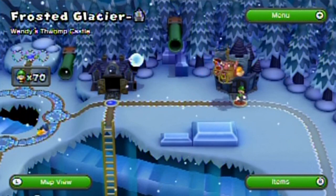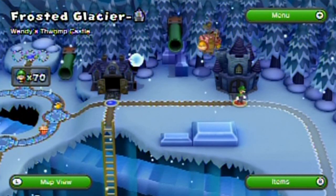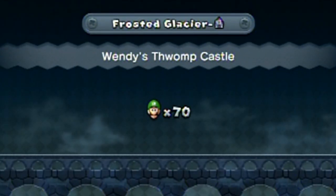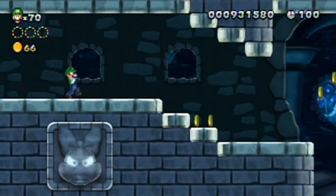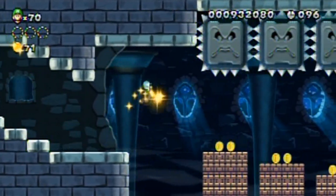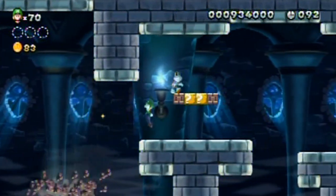Hello everyone and welcome back to the walkthrough! Let's finish off World 4 with Wendy's Thwomp Castle. Have we met Thwomps in this walkthrough yet? I don't think we did. Well, we are about to. See that guy? If you go next to it, it'll fall! Run, run, run, run!